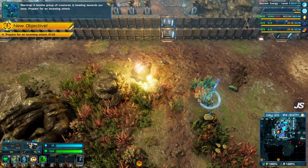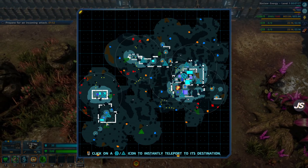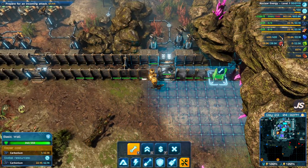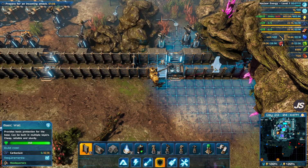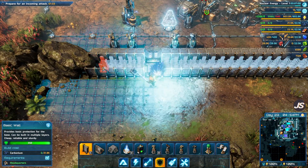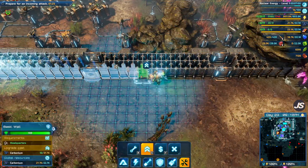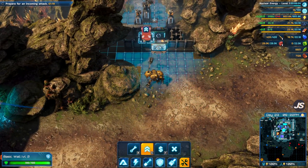Warning! A hostile group of creatures is heading towards our base. Prepare for an incoming attack. Okay, so we're going to get hit from the south. Apparently we had been hit from the south sometime recently. So I think I'm going to triple up the walls and go ahead and upgrade all these on the front, just in case they come over here.